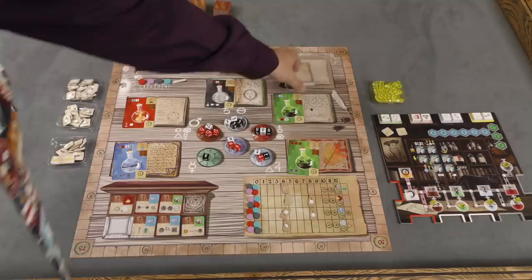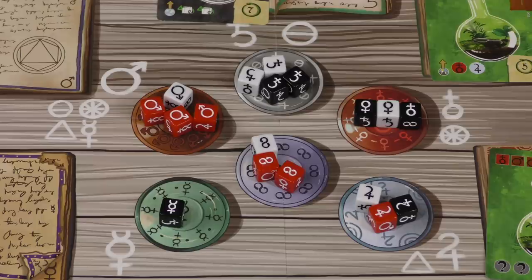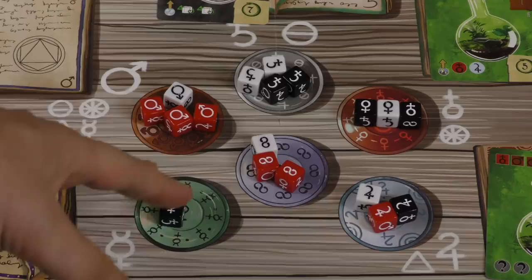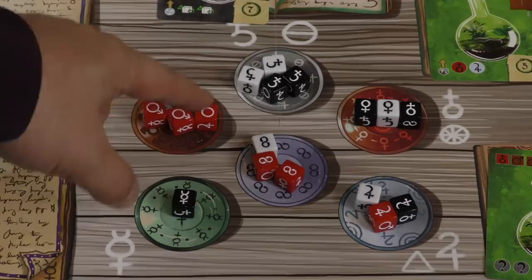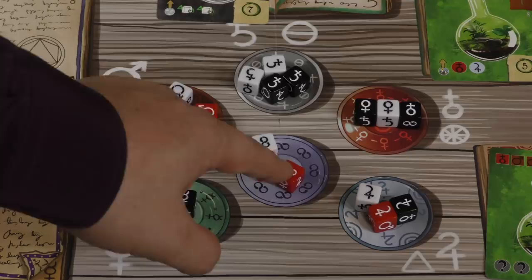The dice are the main mechanism here. At the beginning of each of the three eras, you roll all the dice. The dice have the same six sides but come in different colors — red, white, and black — and you place them on the bowls. If you have more than five of a bowl, you re-roll them, so there will only be five or fewer. When it's your turn, you pick one die from any bowl you want. The number of dice there matters, and the symbol in the middle also matters.